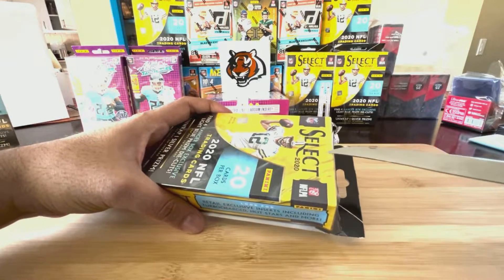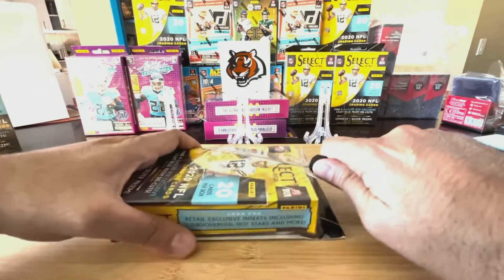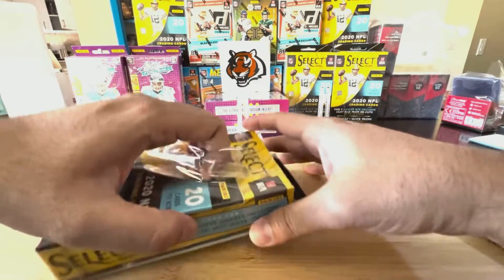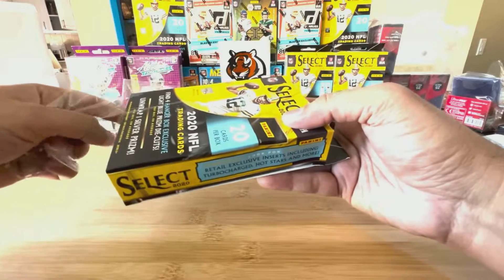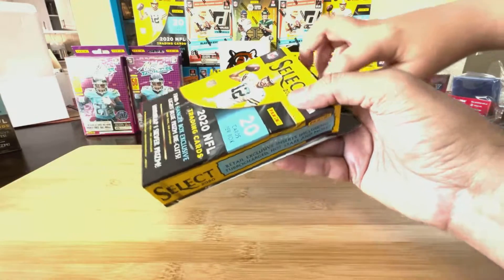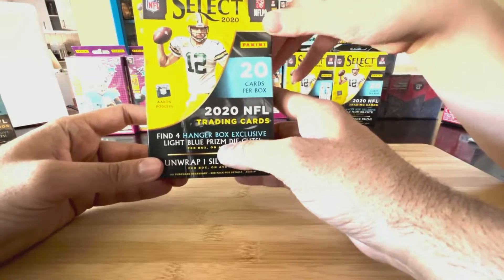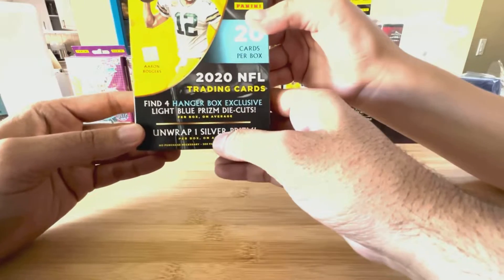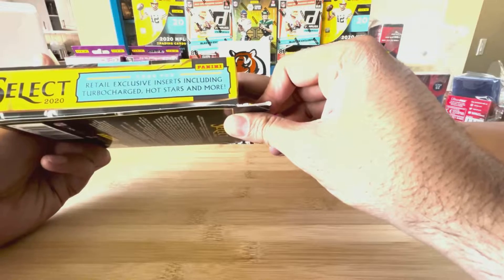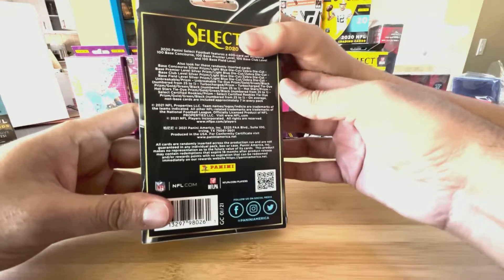What is the super rare pull that we're hoping for? With Selects, the thing they have in here that we've never seen is a zebra print special insert parallel. So if we get something cool like that with a zebra print, that's really rare. These hanger boxes also have blue die-cut prisms that are special to this box, and one silver prism per box.